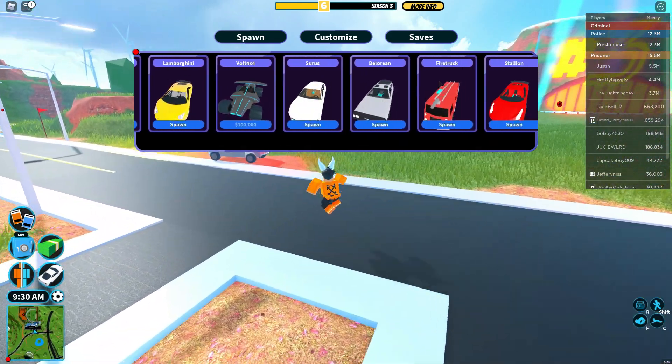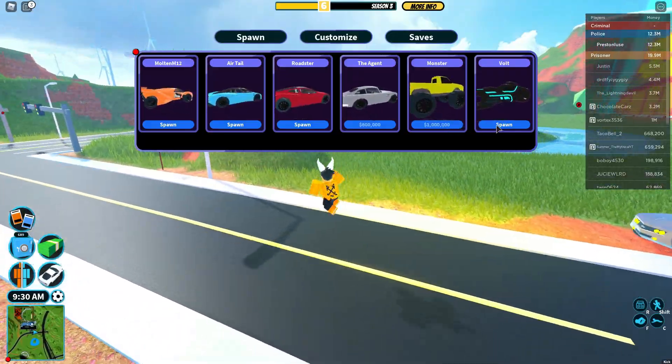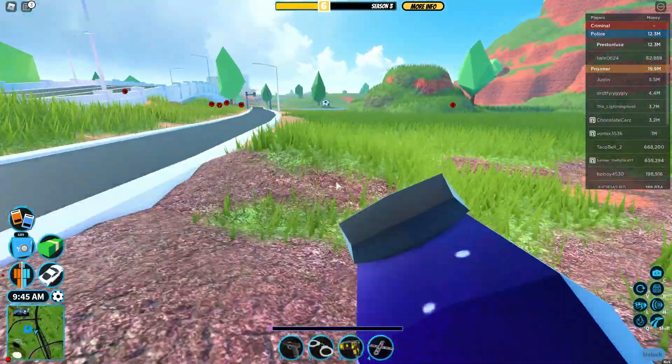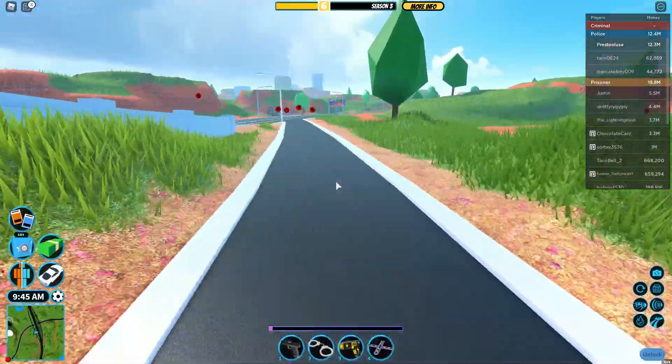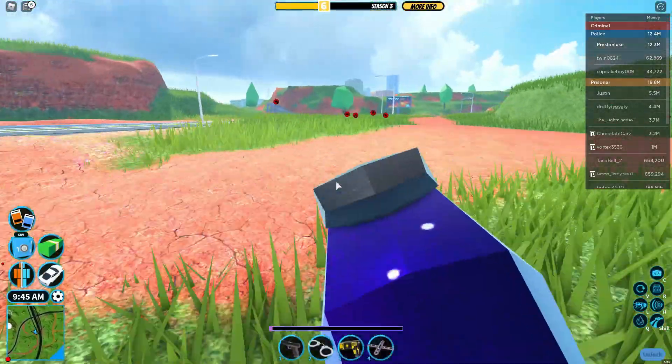What is up, we're gonna go ahead and check out the new vehicle called the Agent — it just came out, like 23 seconds ago. I'm gonna go ahead and buy it, I'm gonna drive over to my vault. Let me do it properly — holy moly boys!